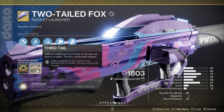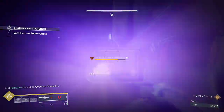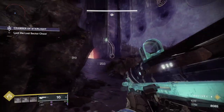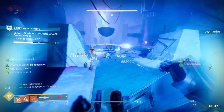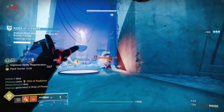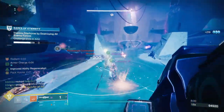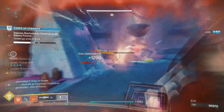Now we move on to Heavy weapons, starting with Two-Tailed Fox. The Catalyst gives this a third rocket which applies Jolt and is capable of stunning an Overload, and the Void rocket also suppresses, which can also stun an Overload. However, Overload Minotaurs like to blink around and Overload Captains are always teleporting — this weapon shoots very slowly, so personally I hate using it as a means to stun Overloads. For Overload Hobgoblins or Chieftains it can be decent since they are less mobile, but use at your own risk. If you do get the stun though, this rocket hits very hard, and if it applies Jolt to the target, it lasts a while and keeps the Overload from regening health.